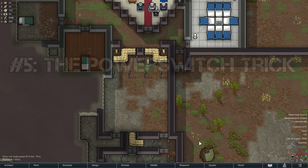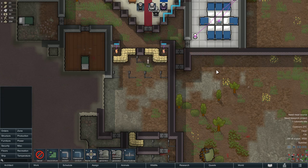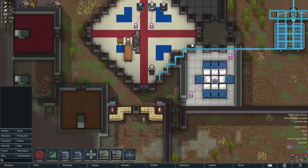Last but definitely not least, trick number five: the power switch trick. A kill box with turrets is amazing but it uses a lot of power. Luckily there's a switch you can build, but then you need a pawn to use the switch before you get enemies into position. This trick will allow you to turn your turrets on without using pawns, and the game can even be paused.